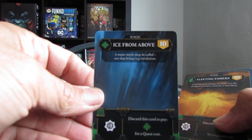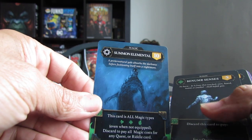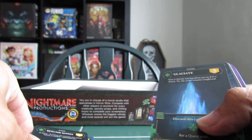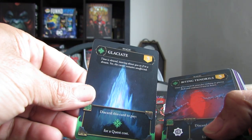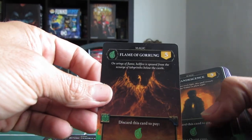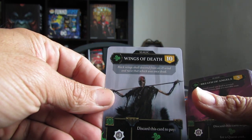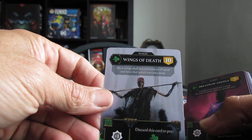These are magic cards. Fleeting embers, summon elemental — I really like this style of art. Venom senses, galactite, biting tendrils, flame of Goron, incandescence, blazing revelation, wings of death. That's really nice. Reminds me a bit of something you'd see from Brom.